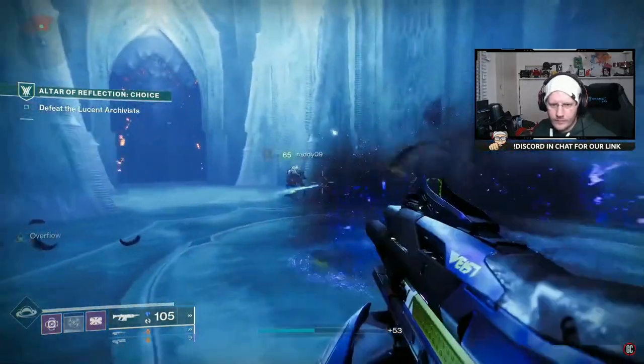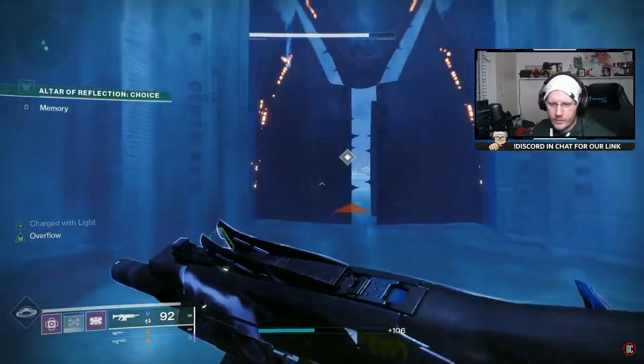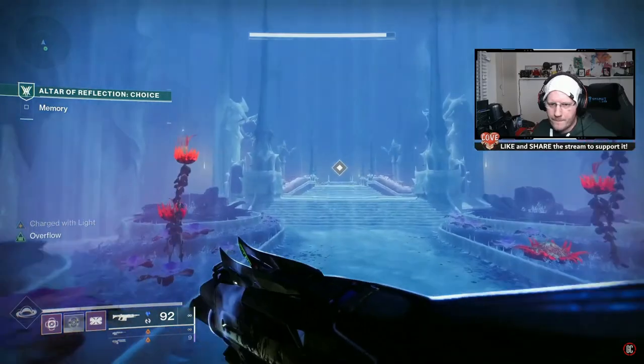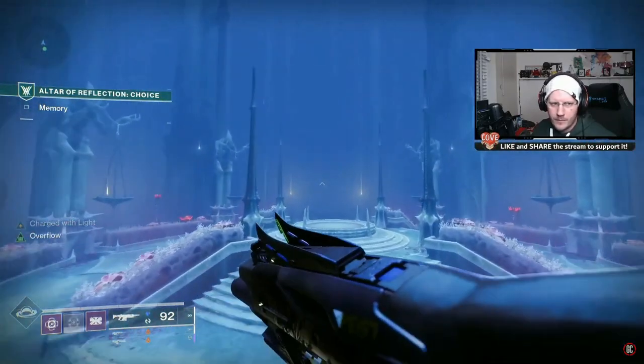Just like with all of the other Altars of Reflection, the next area is going to be a fight with a lot of adds. Once they're dead, this door is going to open and you're going to be able to go and reveal the memory. And that is the fourth and final Altar of Reflection puzzle for you.